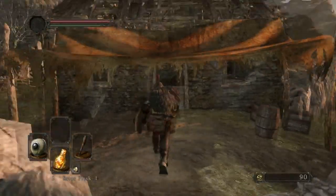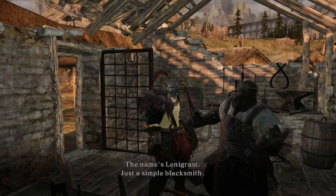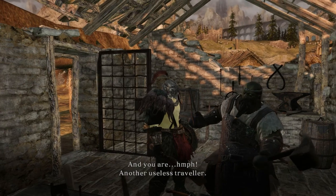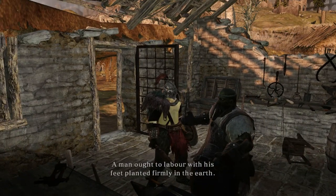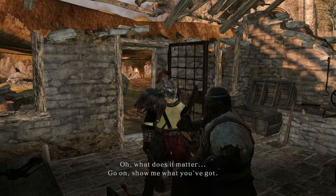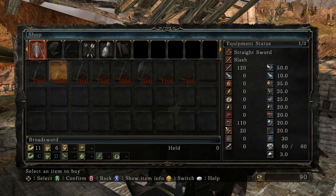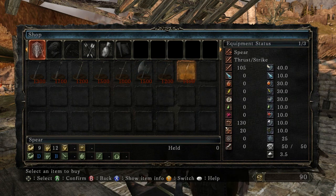Now he's gone from the front and he's inside. He's Lenigrast, a simple blacksmith. He's not too friendly - 'a man ought to labor with his feet planted firmly in the earth, not roam around like flirtatious vagabonds.' But we show him our equipment and he has a battle axe - I want that battle axe. There's also a mace, some spears, arrows, and upgrade materials.